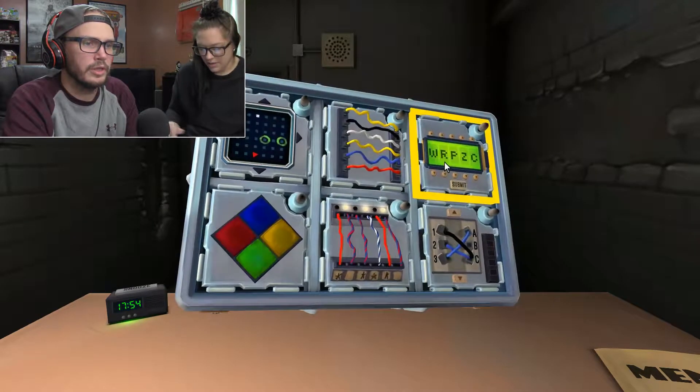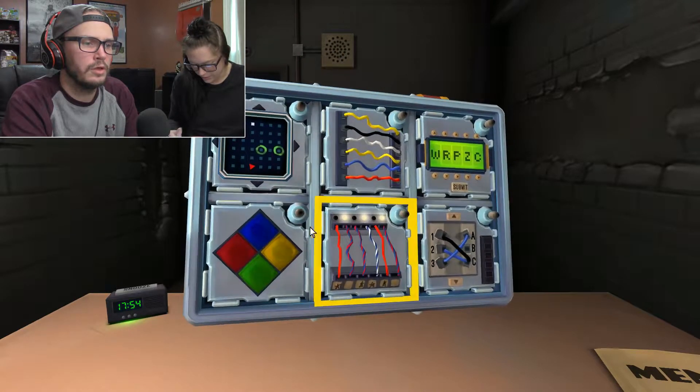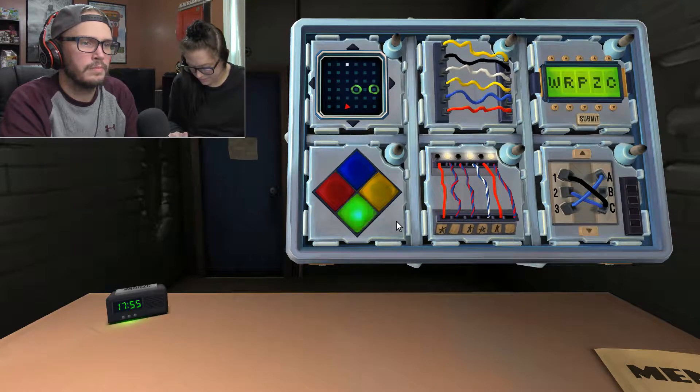Simon Says. Green. Green, and I have a vowel. Yellow. Green, blue. Yellow, red. Green, blue, blue. Yellow, red, red. Green, blue, blue, yellow. Yellow, red, red, green. Okay, maze.